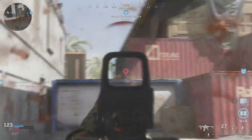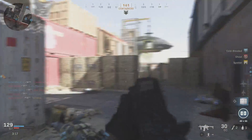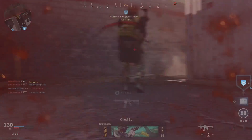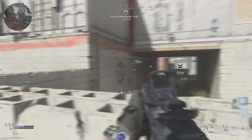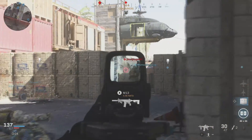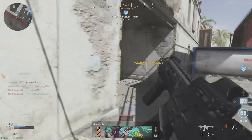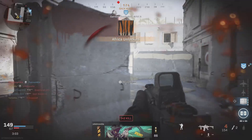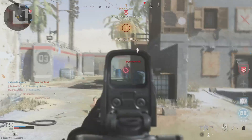I'd recommend running either a munitions box or scavenger. If you die you get all your ammo back, but if you're trying to stay alive you'll need to replenish. I just run the munitions box and I'm not too concerned about scavenger — though I would run it if I was using the 458 SOCOM since you don't get nearly as many rounds with that. Hardcore players will probably get more benefit out of this than core players. If you want, you can take the stock off to make it as short and compact as possible.